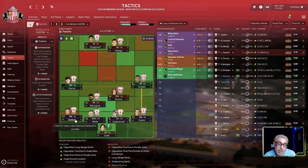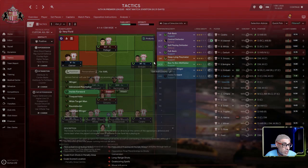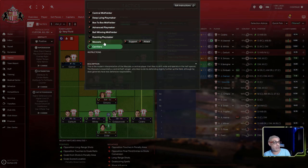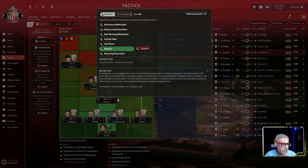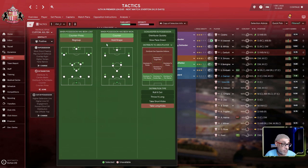My recommendation going forward is to use the January transfer window to bring in two more fullbacks for the left side. Once you get those two left backs you can switch to a 4-1-2-3 — something like an inside forward on support, inside forward on support, maybe an advanced one on attack or a target man, with a volante or central midfielder on attack and a deep-lying playmaker or regista on support. Then you can become more aggressive with your fullbacks and look at counter press.